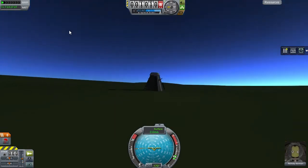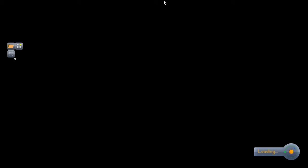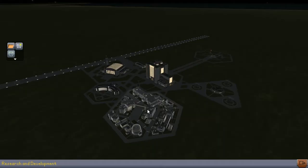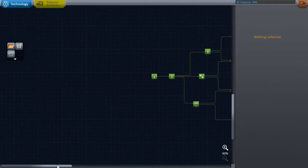And there we are, finally landed. Let's recover this vessel quickly and get all of our science — we should get a few points. I think the next goals for science will be landing again on the Moon in different biomes and returning that. Today we got 188.9 science, bringing our total to 306. And that means, I think, that we are able to get those new science tools.